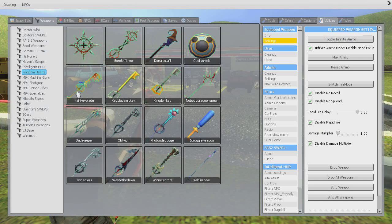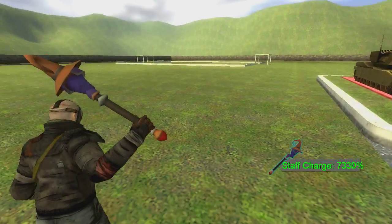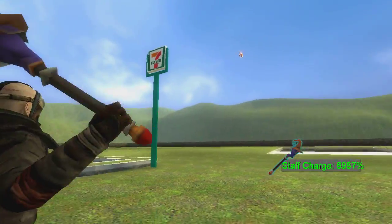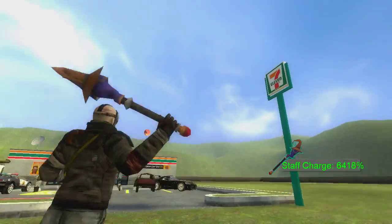So all together there are sixteen weapons here. I have to make sure I have all of them. Now, I would imagine that there are console commands to change the damage — like the Donald staff, which I made a video of. I'm not sure if that's included in the pack, because it was its own mod. I downloaded it separately.